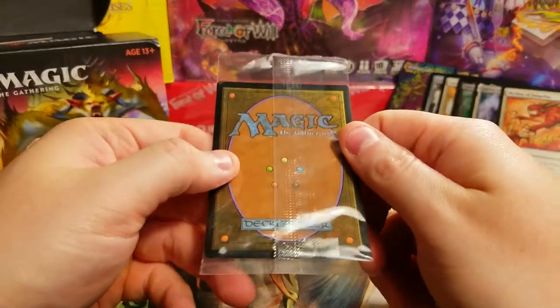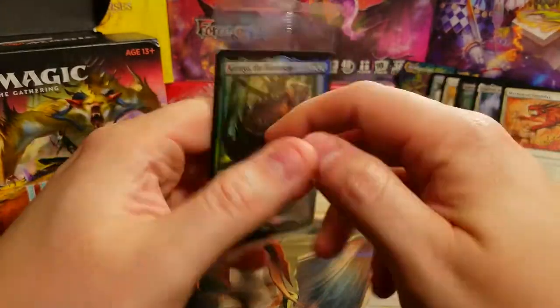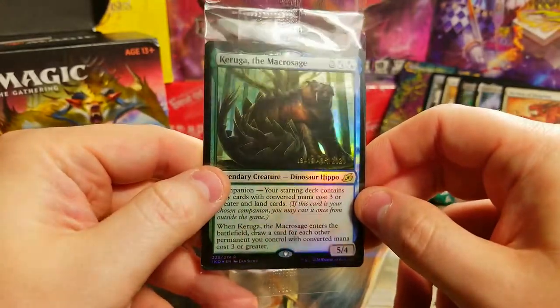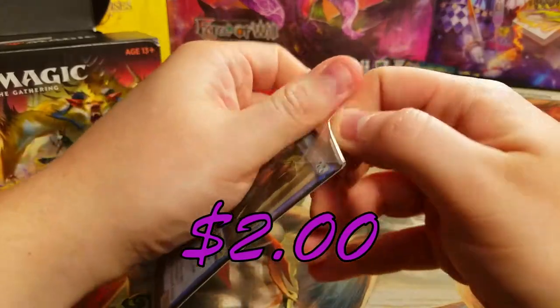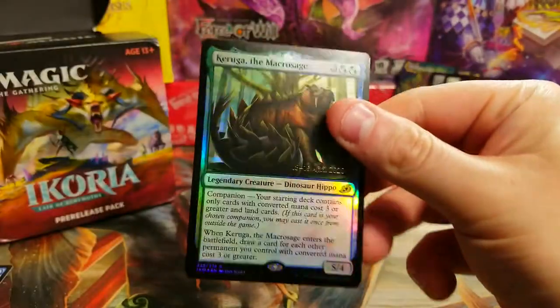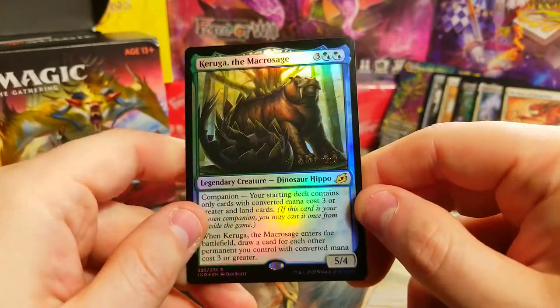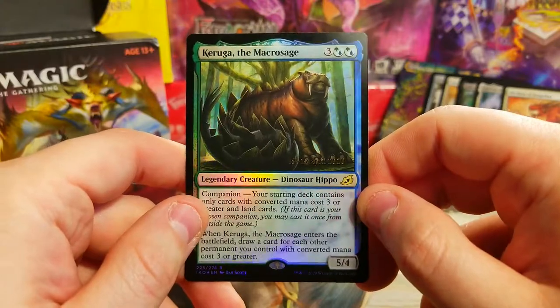Alright, let's see what we can find in our promo — one, two, three — boom! Garuga as our promo card, very nice. Not bad, I'll take it. Garuga's a cool card; I'm thinking he'll see more play in the future. Dinosaur hippo Garuga classic — I think I've pulled a whole playset of these guys now, but very cool card.